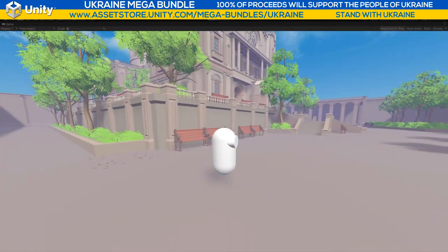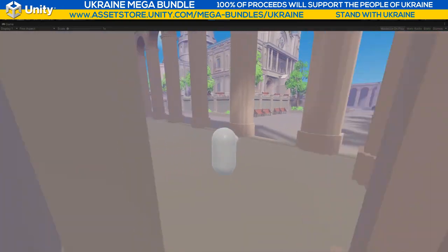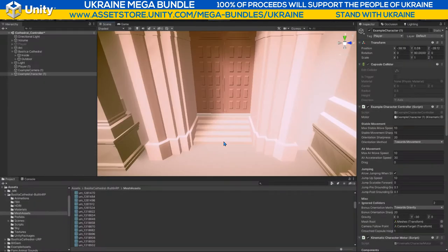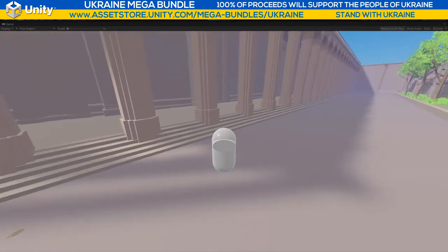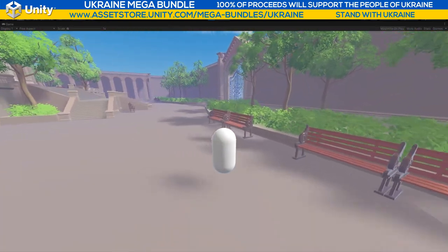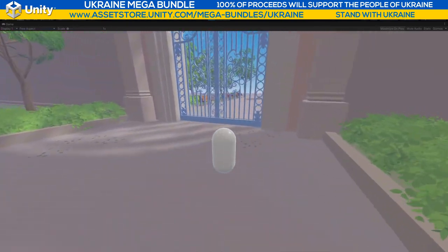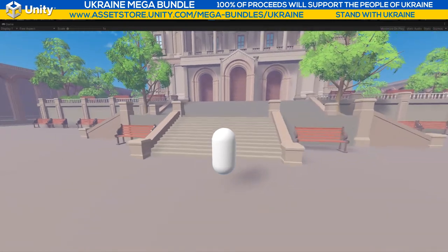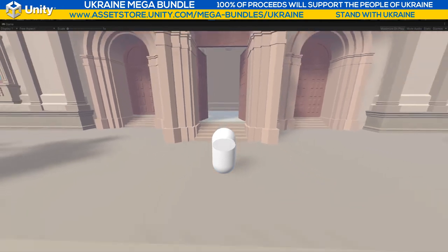It's a polygon-style looking cathedral — not the realistic look, it's a polygon style. Where are my colliders? Oh, there are colliders up here — I can get up these steps. Let's see if there's a script or collider trigger set to open. There is a trigger set to open — lovely!